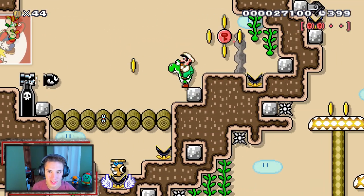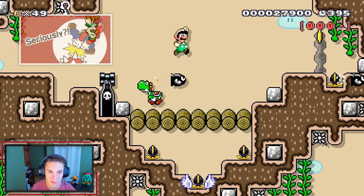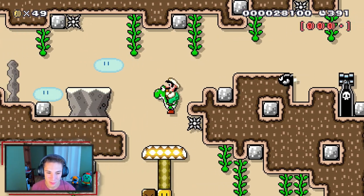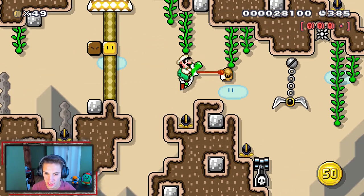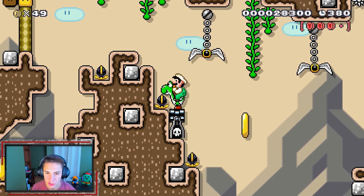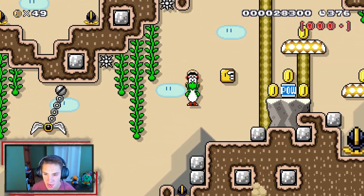We're gonna keep moving along, grab this coin. There's that picture again — look at it, it's so funny, who made that? That is awesome. I'm having so much fun with this level already. I love courses with comments on them, I feel like they add a lot to it. Can we get that 50 coin? No, we are not ditching Yoshi for a 50 coin, that is not worth it.